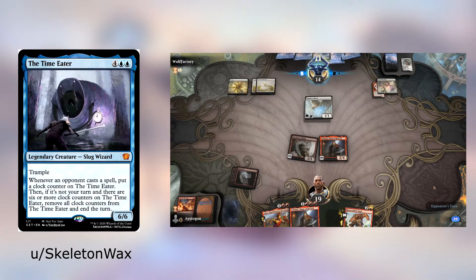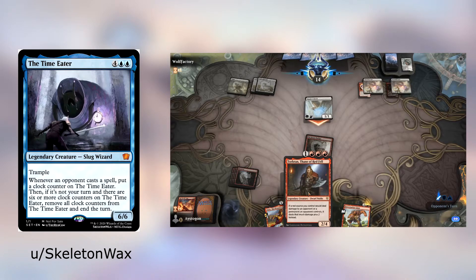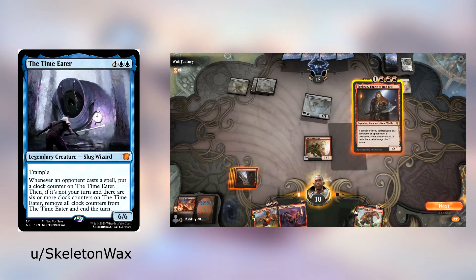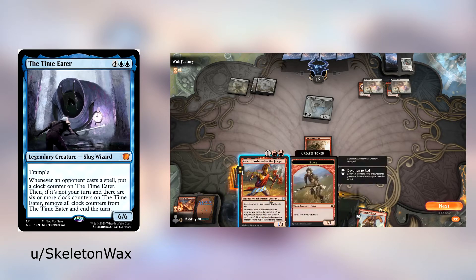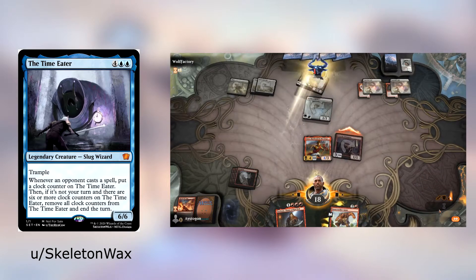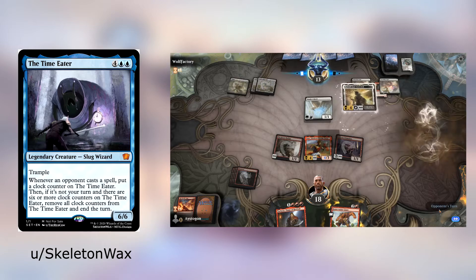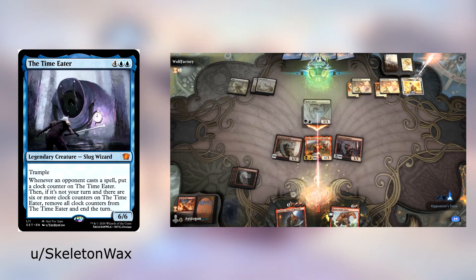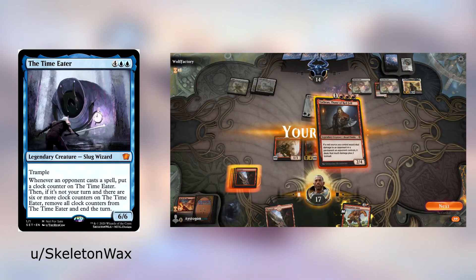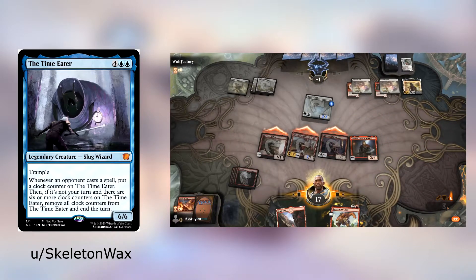Next up we have the Time Eater — four and two blue, legendary creature, slug wizard. He's got an awesome clock he's holding. Whenever your opponent casts a spell, put a clock counter on Time Eater. Then if it's not your turn and there are six or more clock counters, remove all clock counters and end the turn. This card is pretty sick. In a Commander game this will just be amazing — you'll never know when the turn will be over and it's really hard to play against.